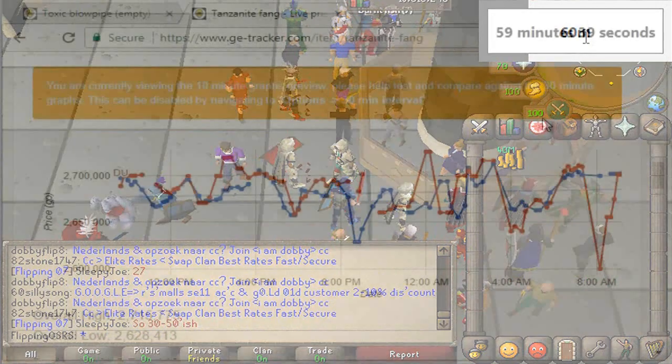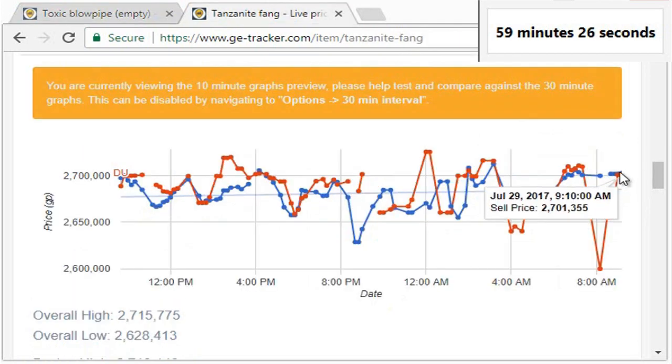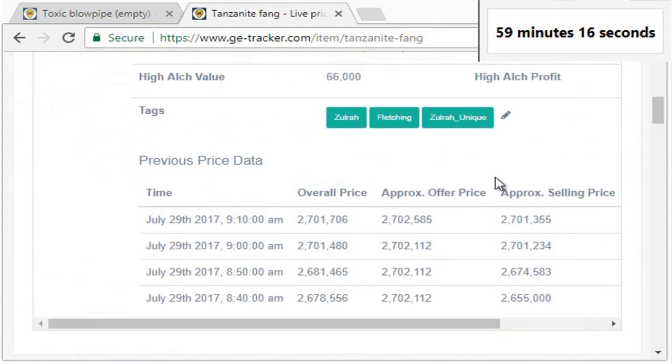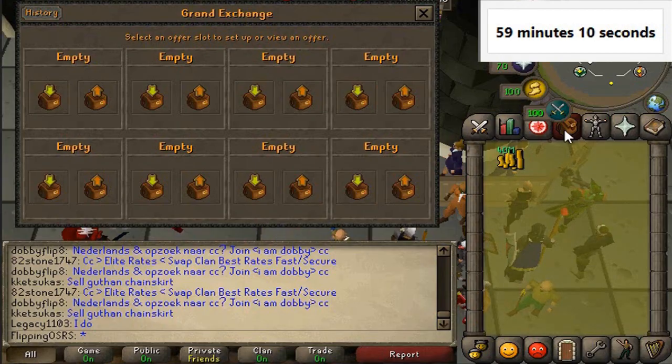I always like to have one thing ready when I start. The first thing I've noticed is that the Tanzanite fang can be combined into the toxic blowpipe very easily, and it looks like it's selling for about 2,750k and we can buy for about 2,700k — so that's a 50k crafting profit. I'm using GE Tracker to find the prices here; they are a sponsor of mine, so go check them out. They have some useful tools for finding these kinds of flips or money makers.